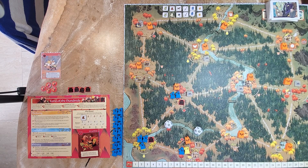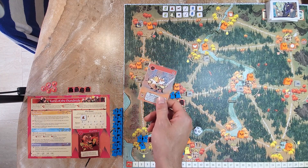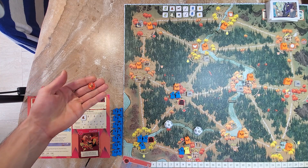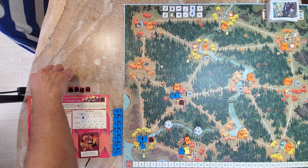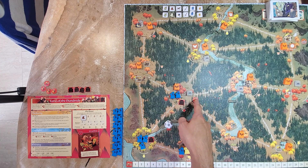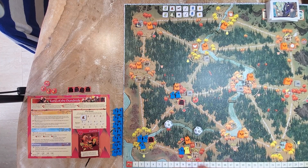The first step in evening is Incite. Any number of times, I may spend a card that matches a clearing where I have any warriors — warlord or normal — to place a mob token. I'm going to spend this fox card to place a mob in this clearing. I could do it as many times as I want, but I'm all out of cards, so that's it for Incite.